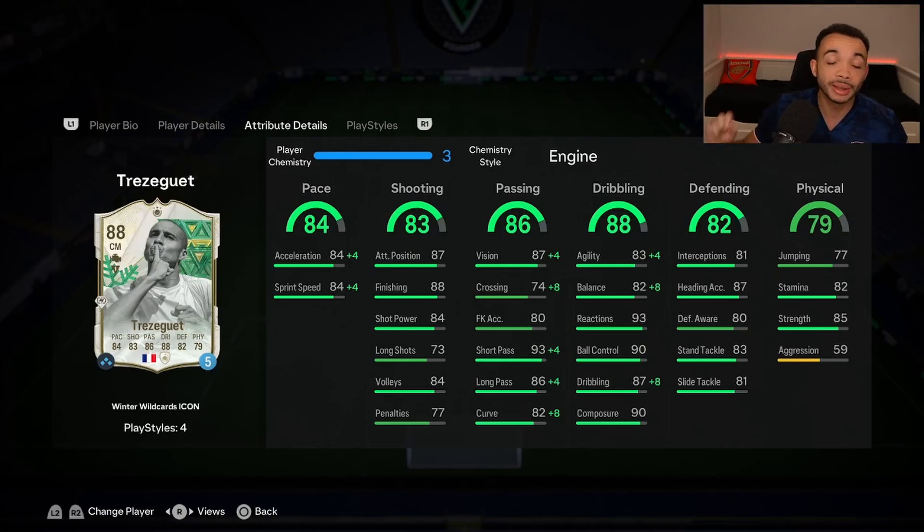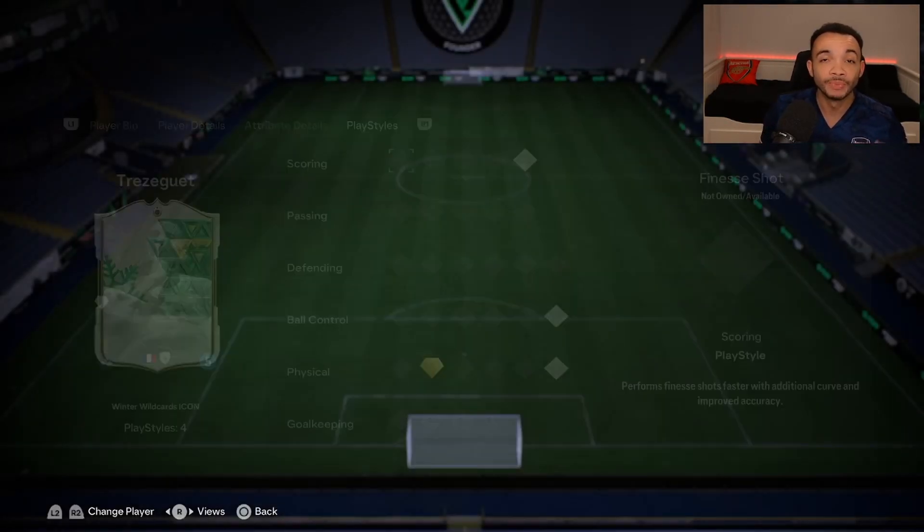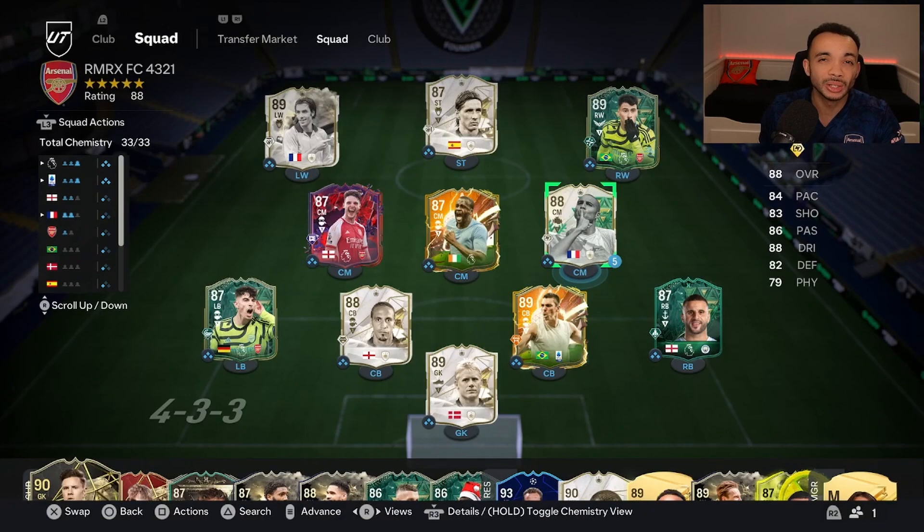His physicals — jumping's not the best, and stamina at 82 may get tired towards the end of the game. However, he does have the relentless playstyle plus, so he won't get tired. Strength 85 — that's great. Aggression is low at 59. His playstyles: relentless playstyle plus, power header, press proven, and aerial playstyles as well. I'll be playing him in the CDM and central midfield positions of a 4-2-3-1 and a 4-3-2-1 — let's see how he plays.